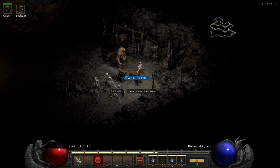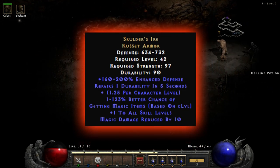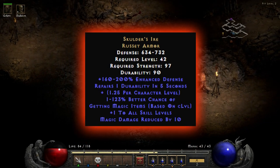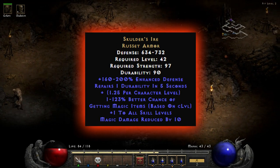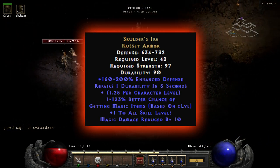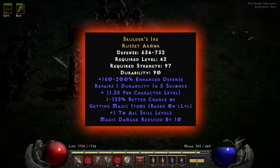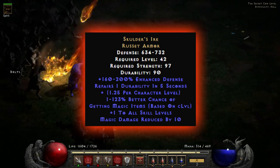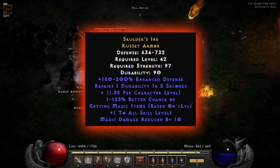Next up, one not to be overlooked, is Skullda's Ire. This one has a lot going for it — a nice chunk of defense at plus 160 to 200% enhanced defense. It also means you'll never have to repair it because it repairs one durability every five seconds. The main reason we're here is for that magic find: plus 1.25 per character level, giving you between 1 to 123% better chance of getting magic items depending on your level.